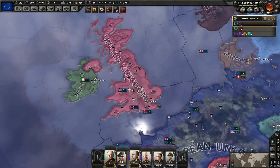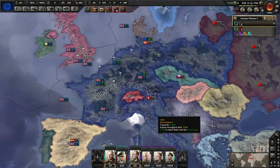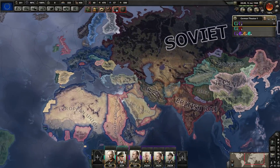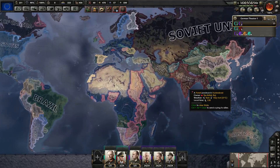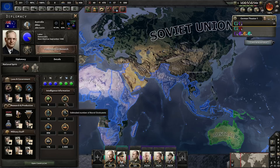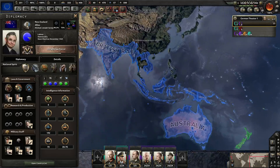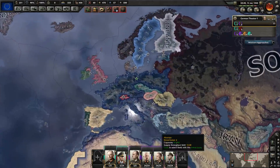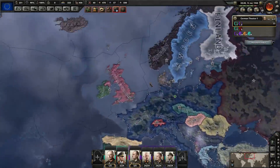We are going to use Order 66 against the United Kingdom by justifying on Yugoslavia. My prediction is: if I declare war on the UK, the Raj will become a major. Australia is not likely — not enough divisions and factories. But the Raj is looking to be a major. That is my prediction.